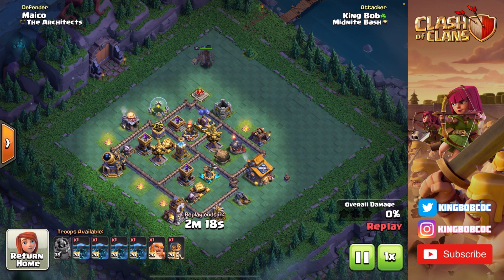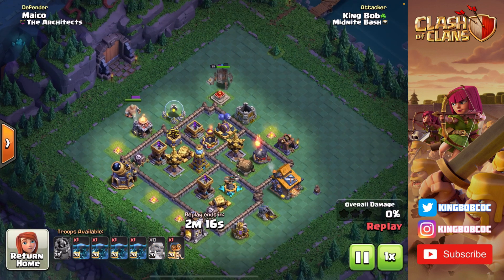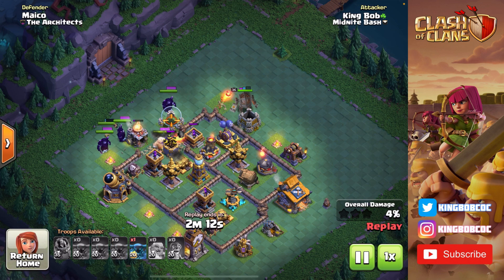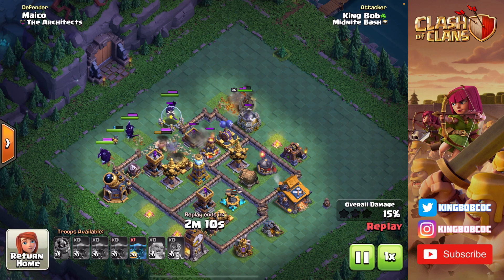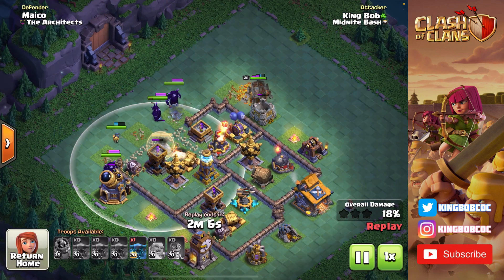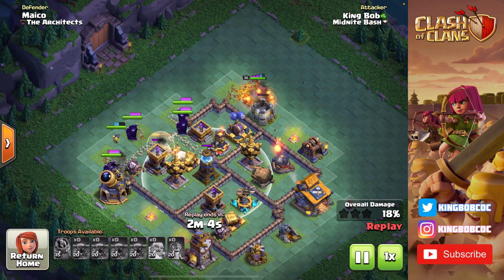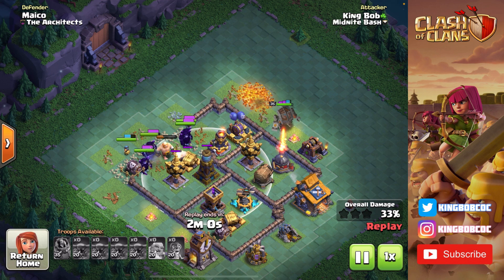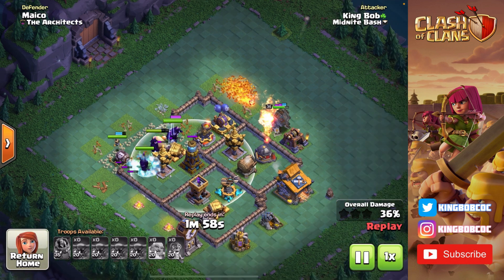I'm coming in here with four PEKKAs, a giant, and a bomber. Watch what I do here: Battle Machine in the corner to distract the Lava Launcher, charge up his ability, and then I go in with a Giant followed by my PEKKAs and a Bomber. Look at this giant value — it's taking two Archer Towers, a Double Cannon, and a Mega Tesla.